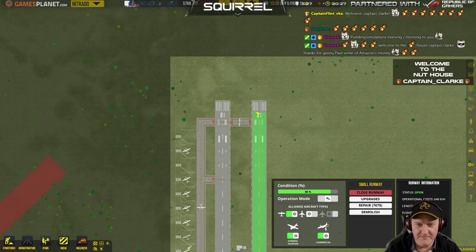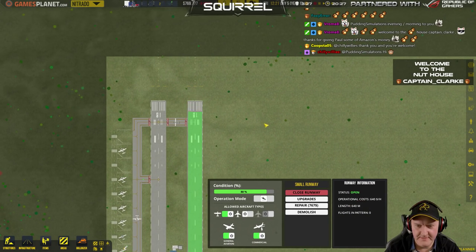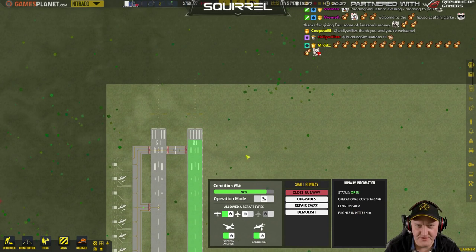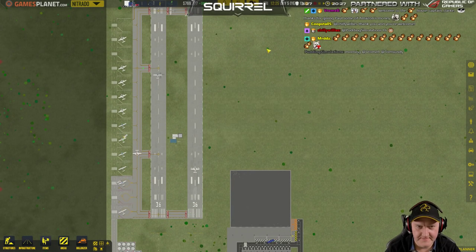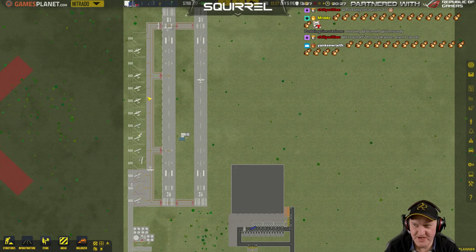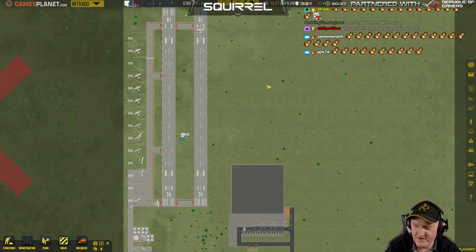I think I'm getting mentally mixed up with Sim Airport. If I upgrade this to go to the north it's 640 meters surely. Do I really want to be sharing these runways with the rest of the GA? That's the problem. Captain Clark, thank you for subbing, welcome to the house.